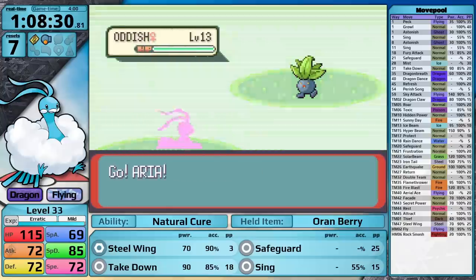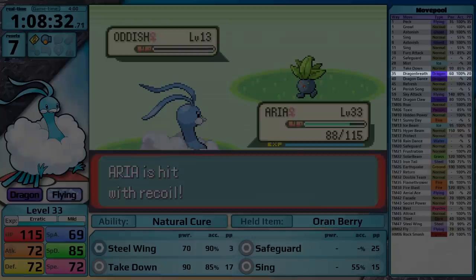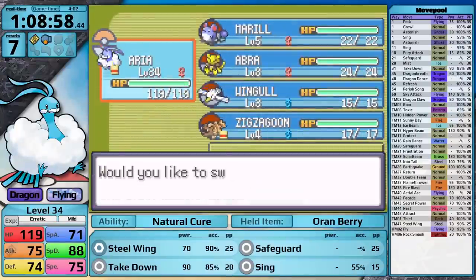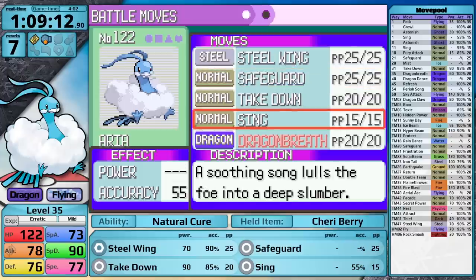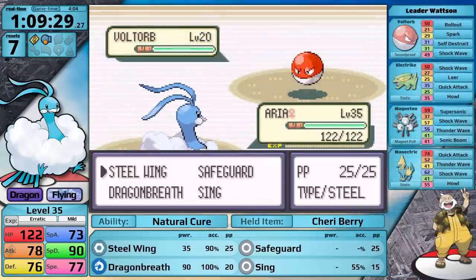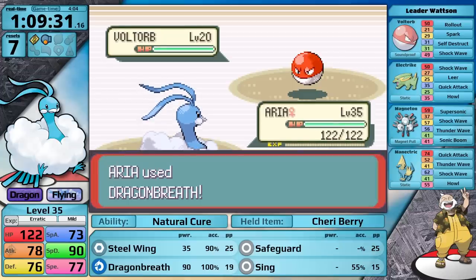Here's the reason: Altaria's moveset is going to learn Dragon Breath at level 35. I replace my Oran Berry with a Cheri Berry, then use the singular Rare Candy from the Trick Master to level Altaria up. This is because the erratic growth rate is still leveling up quite slowly in this portion of the game and I don't want to waste more time. I was relying on Takedown for damage, but I think Dragon Breath is going to be a much better option — after all, it will get the same type attack bonus and it doesn't do recoil damage.